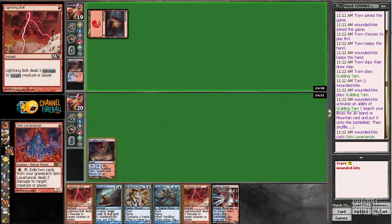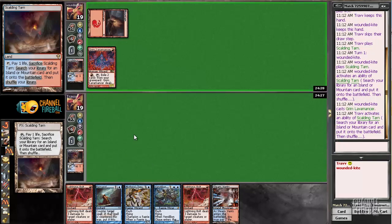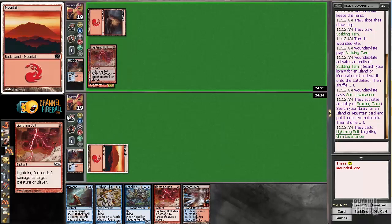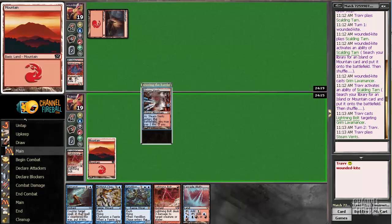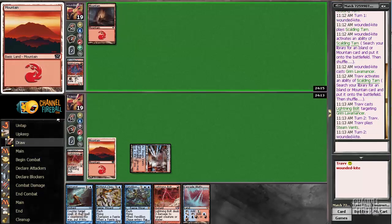I'm pretty happy to have kept up Bolt. However I'd really like to Remand because we need to hit land drops. I didn't get a Steam Vents because it looks like we're playing against Burn. I'm going to wait on the Remand — we're gonna either take two or play a tapped land at some point. I figure there's a good chance we can get through this turn with Bolt only.